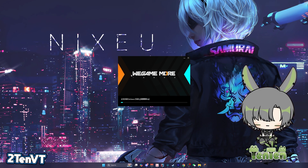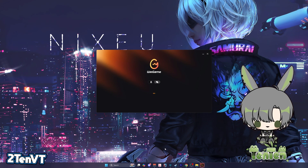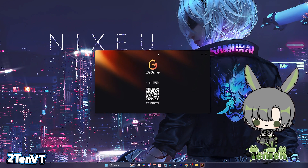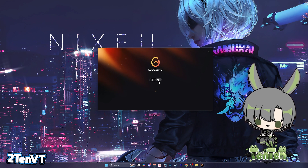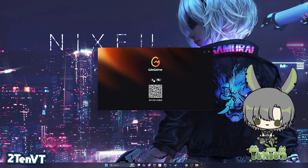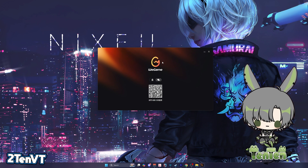Go ahead and install the WeGame launcher, then launch into WeGame. Hit Finish Install and this will bring up the WeGame launcher. You'll notice there are two login methods: the QQ login method and the WeChat login method.